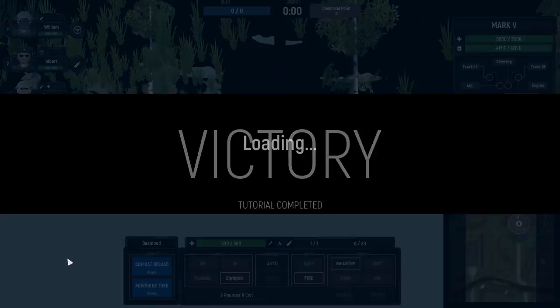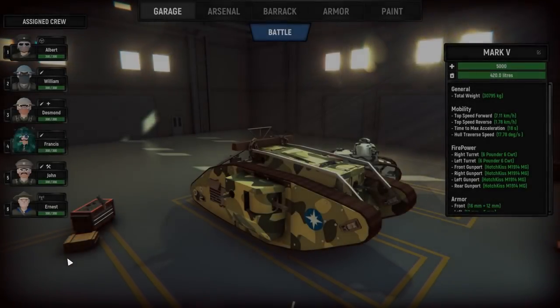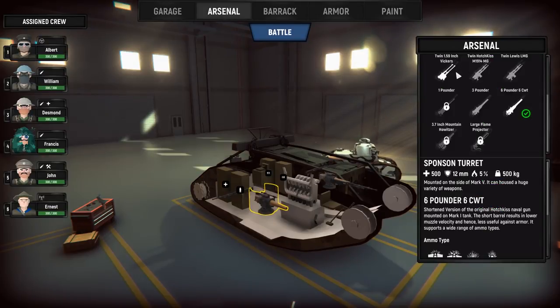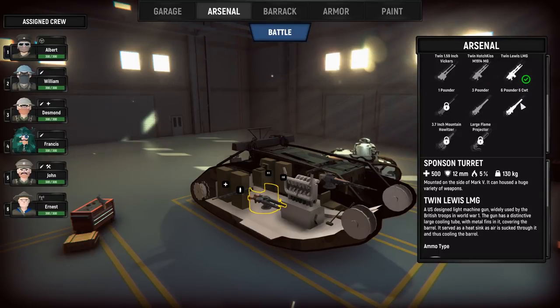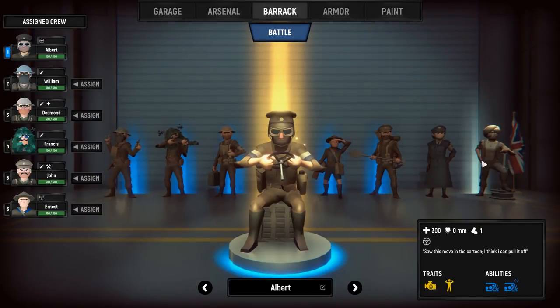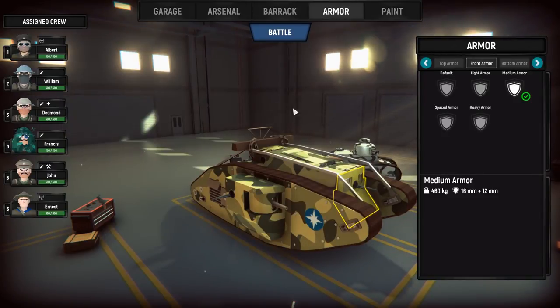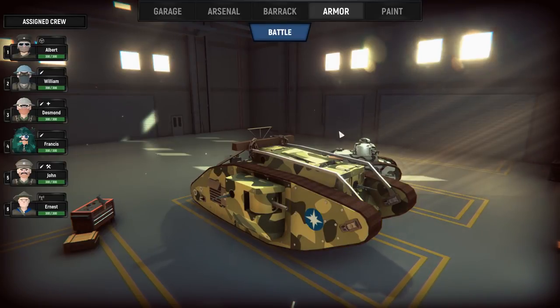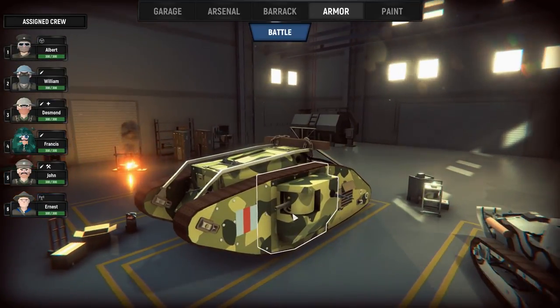Let's go and customize our tank now. Right into the garage — we can name it, we can give it all sorts of different weaponry. We can switch the guns out for more machine guns. So based off the mission, we can customize our tank. We can even throw on flamethrowers or a 3.7-inch mountain howitzer. There's a lot to customize here. We can also pick all of our different personnel. And then the ability to customize armor — it seems like we already have medium and light armor. Any heavier than that and it's going to be too hard to move this tank.